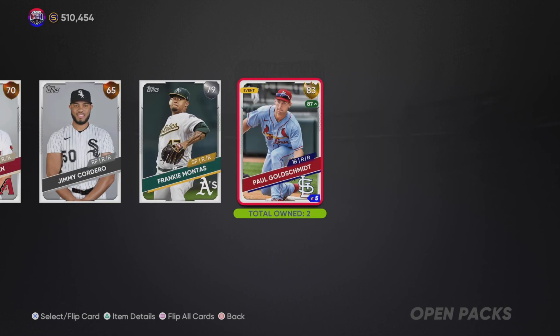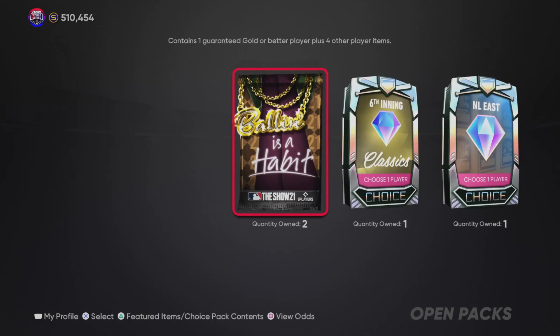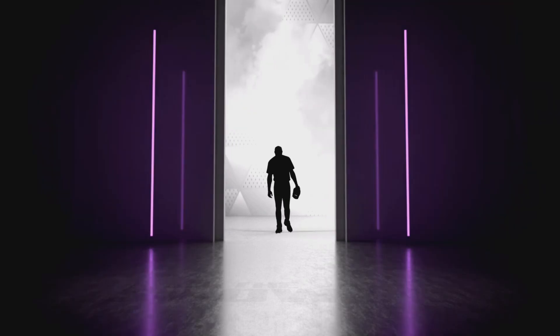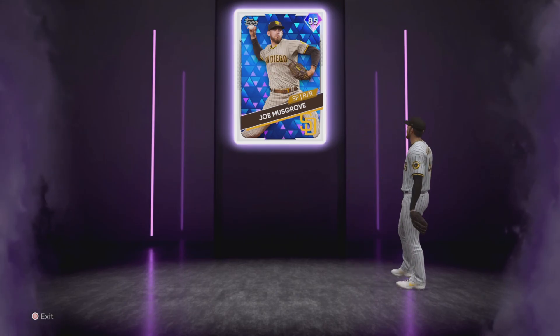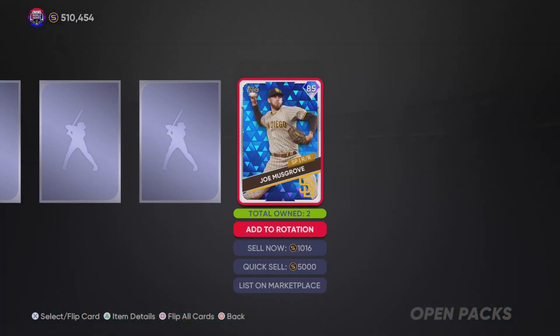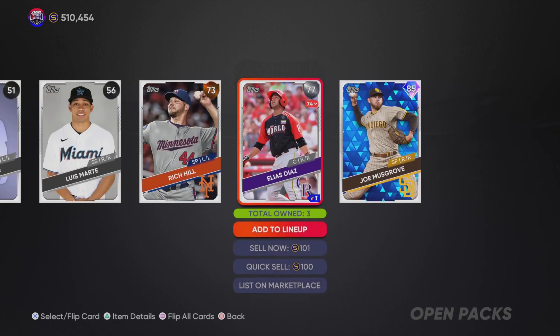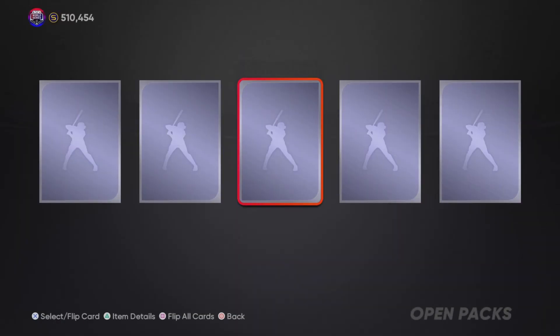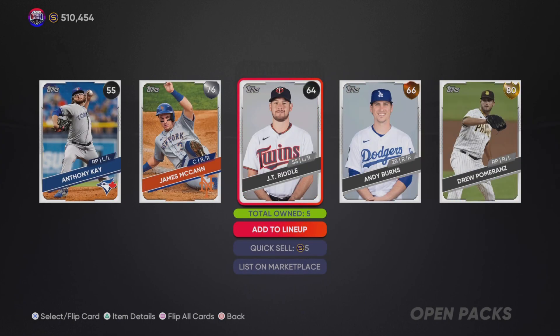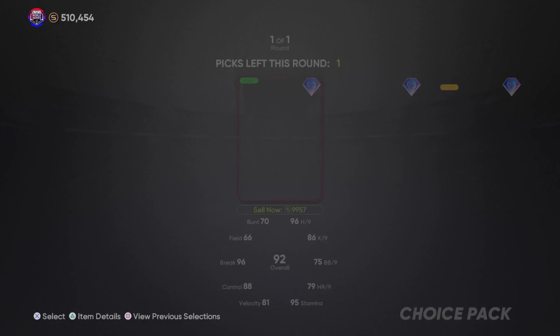I'm not even sure where that card came from — it's been a while since he was released. Here we have another diamond: Paul Goldschmidt, who could get upgraded — he's going for about 3k. There's another one in the final pack. We get a diamond here and it looks like another pitcher. It is John Musgrove — going for 5k, that's a quick-sell diamond right there. 85 overall. We have one more bomb pack, just a gold, but a couple solid diamond pulls — I can't complain.